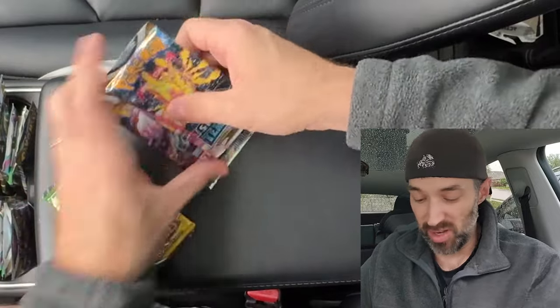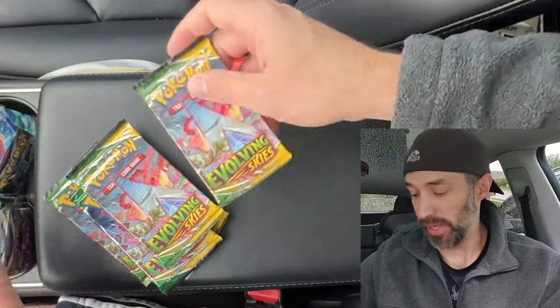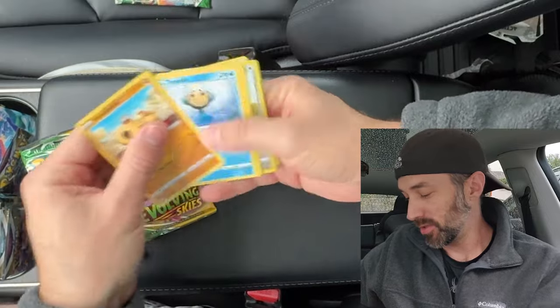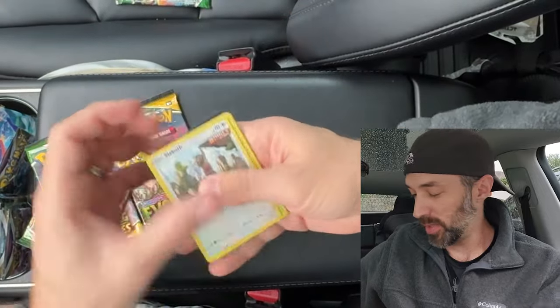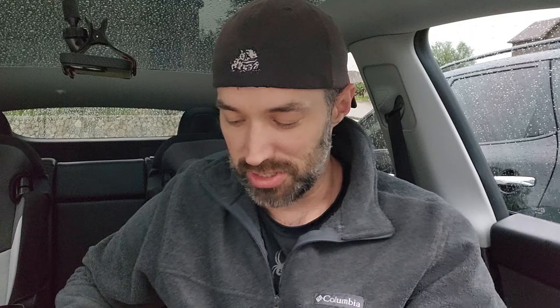I'm gonna go ahead and pull the Evolving Skies packs out of all these and open those first because those are fun to open even though it's really hard to get a pull out of them. Pack number one of Evolving Skies — I'm just gonna go through and open all these packs. It's gonna be a probably a long one, but these mystery boxes are fun to open and we can just hang out. We got a white coat card — nothing out of that one. There's another white coat card. White coat cards from Evolving Skies are pretty much meaningless. We got five packs per box, four boxes — that's 20 packs.